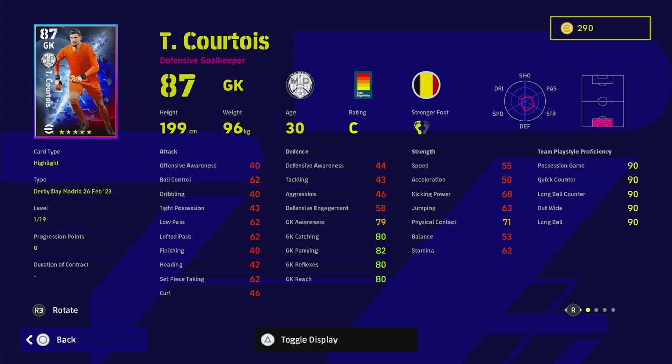The player levels still need to be updated on eFootballDB as the live update has just gone live. We'll start with Courtois and work our way through. I'll show recommended training builds — two different builds per player, apart from Courtois because he's fairly easy to train up.